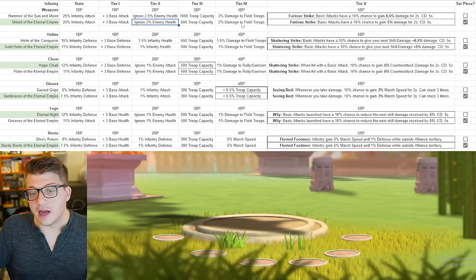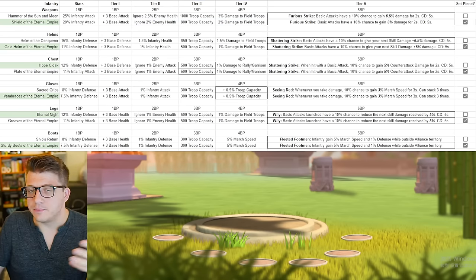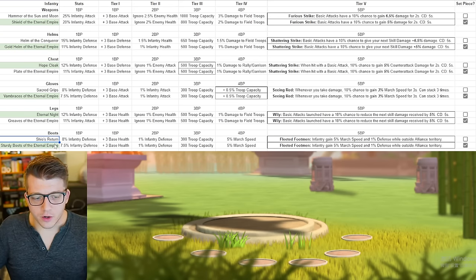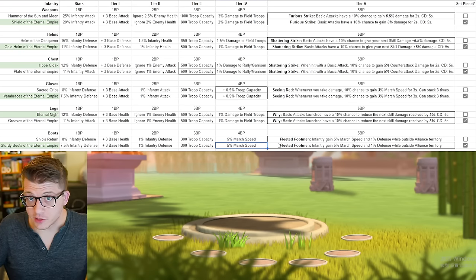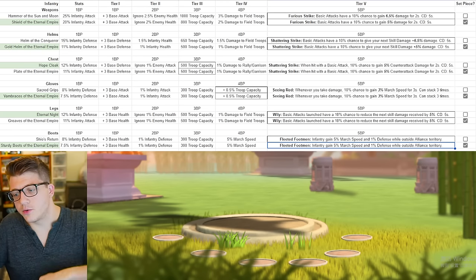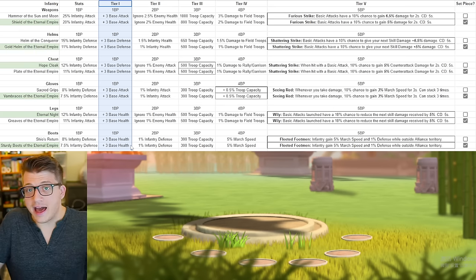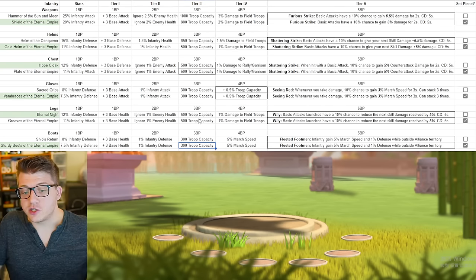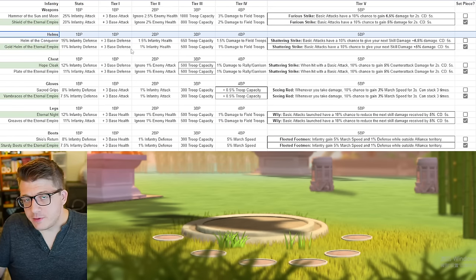The downside is the first weapon upgrade is attack, which isn't great, but beyond that it is just straight-up a better piece to increase the iconic level on. The second priority would be the boots — whether Shio's Return or the set boots — because you get more march speed. At the fourth upgrade tier you get 5% march speed, and at the fifth you get another 5% march speed when outside alliance territory, plus 1% defense. The first iconic tier on boots gives you health right away, which is a really nice upgrade.